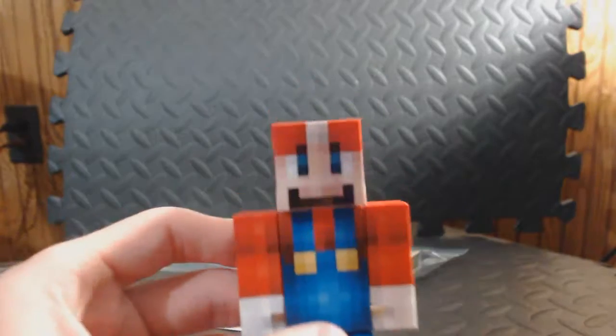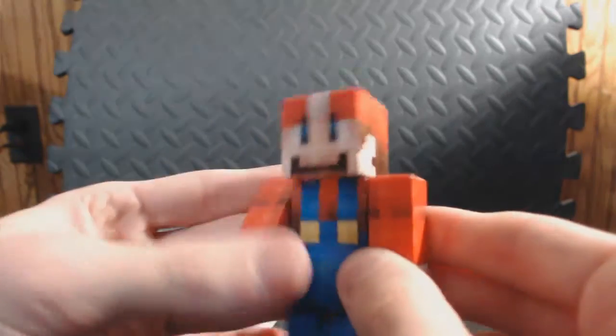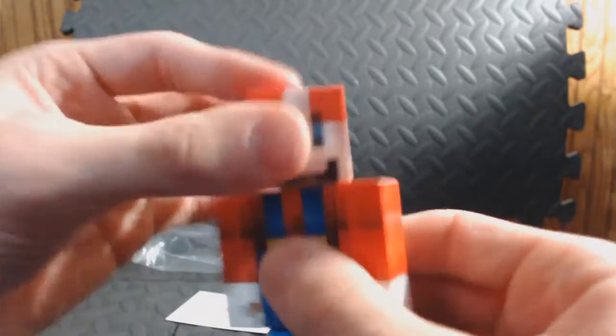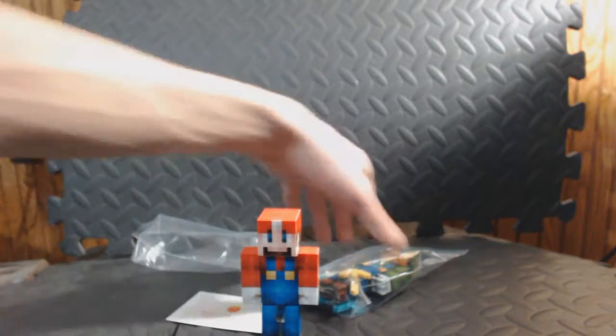So here's what Mario looks like. Articulation — like normal Minecraft people, they've got swivel up and down arms, and swivel up and down legs. And he's got a swivel head, but you can also remove the head — if I'm not mistaken. Not gonna try it, because I'm afraid of breaking him before my nephew gets it. He can break him — I don't wanna break him.